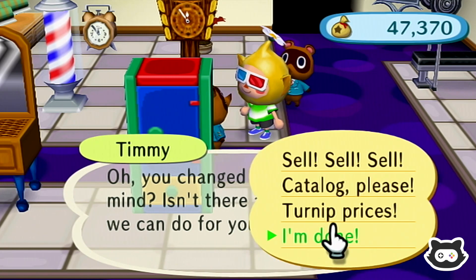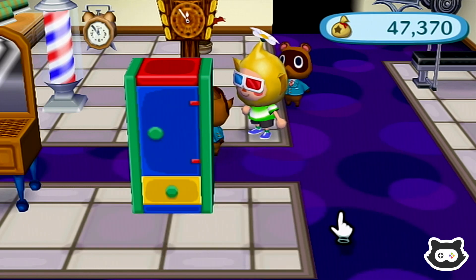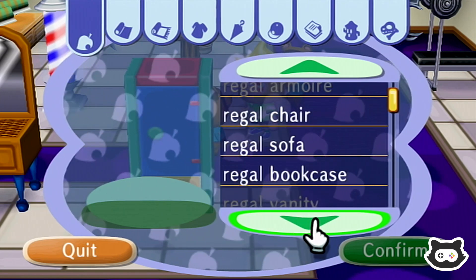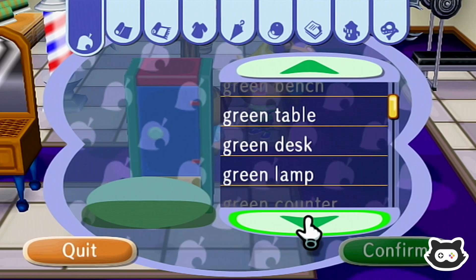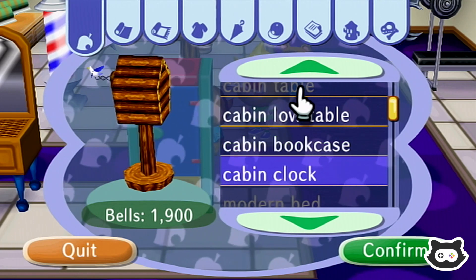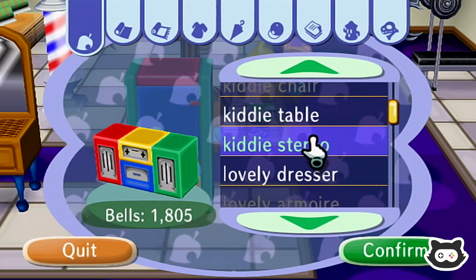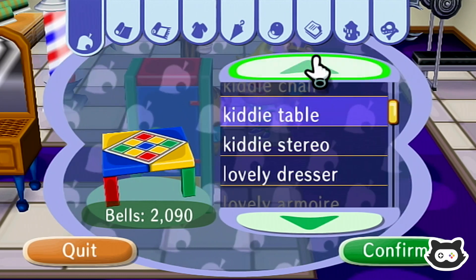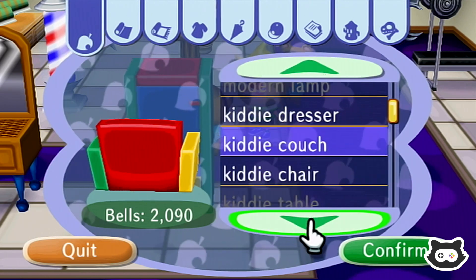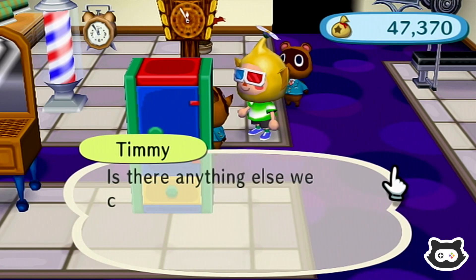We won't swap over until we're done with Pascal, because we are looking for one more Pascal item. We're looking for the cabin clock, I believe. Okay, cabin clock — we do have it. Then we'll just check the Kitty Wardrobe. Oh, so we do need the Kitty Wardrobe. We've got the dresser, couch, chair, table, stereo — so we do need this.